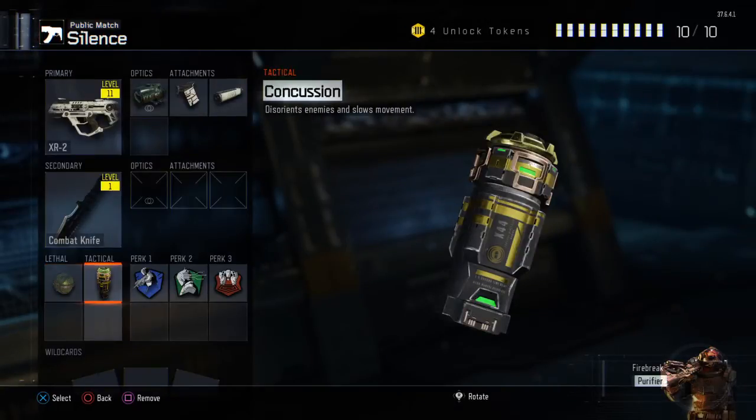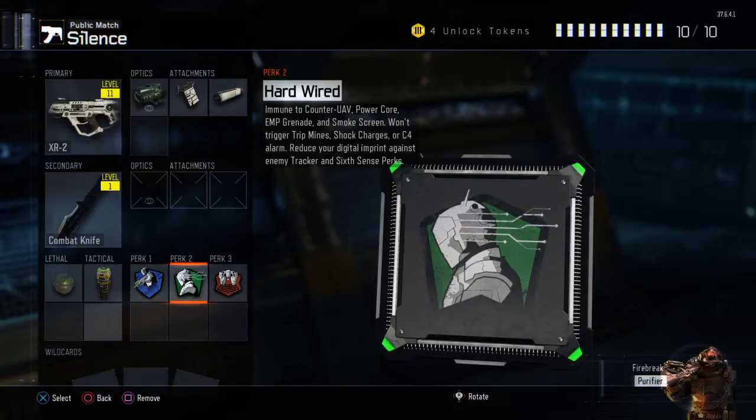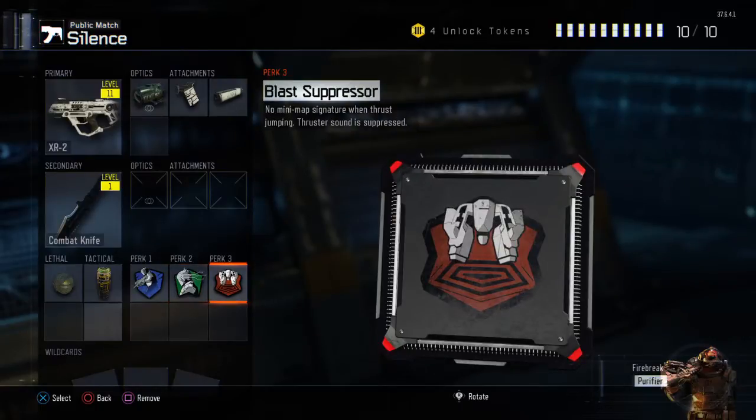Only one lethal and tactical, and obviously we take Ghost because we need to be invisible. Hardwired for the counter UAVs and EMP grenades, and also those shock charges — they annoy me so much. And blast suppressor for that extra silence for those people with their headsets.